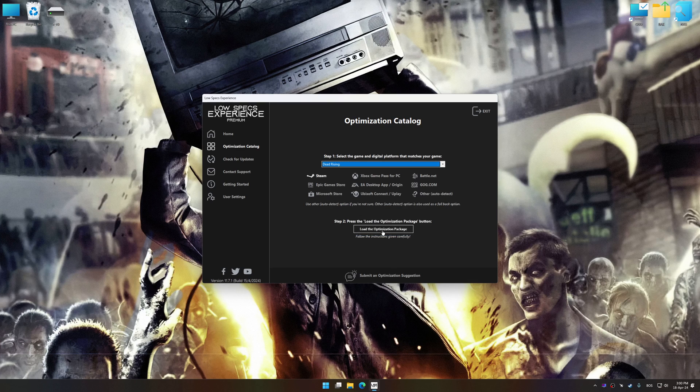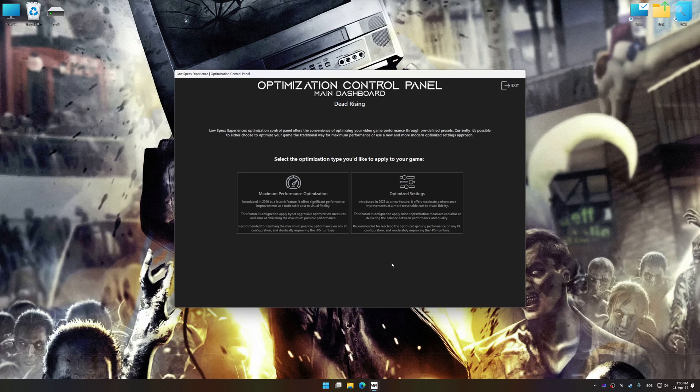Once done, press the Load the optimization package button. Low Specs Experience will automatically detect a supported game version on your system. Now press OK and the optimization control panel will load.